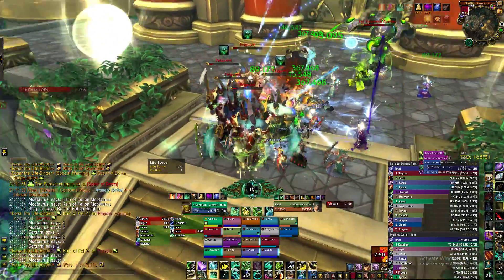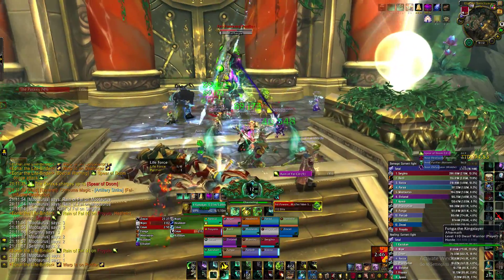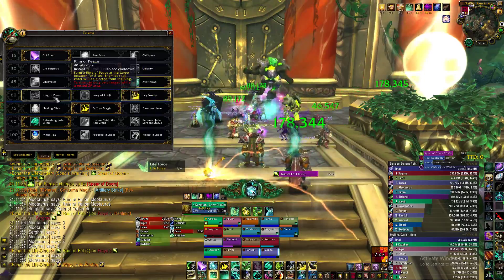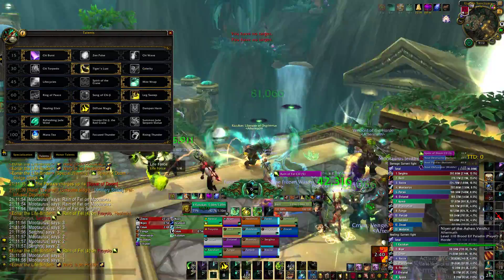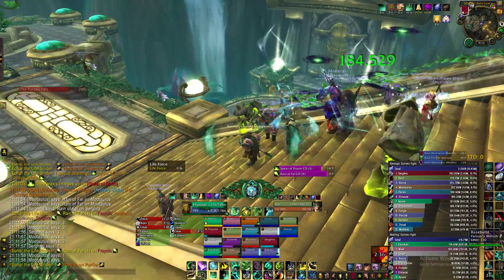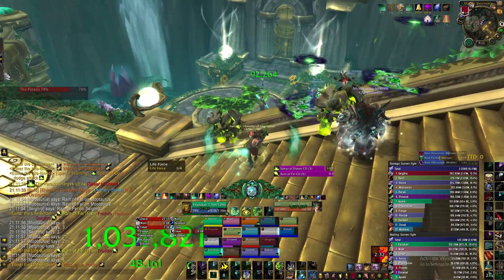Keep putting our hot up all the time while DPSing these down. If they didn't have the debuff I would have stunned them. You want to use your stuns as much as possible in this fight to keep the adds from actually reaching where you want them to be. Then we just stay with the group basically.